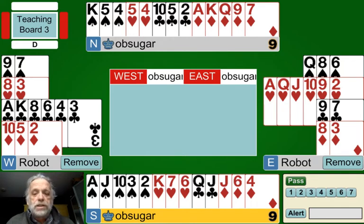Our bidding system is geared around those three goals - whether you're playing Standard American, Precision, or Two Over One, it doesn't matter. The goal is still the same: get to a game.